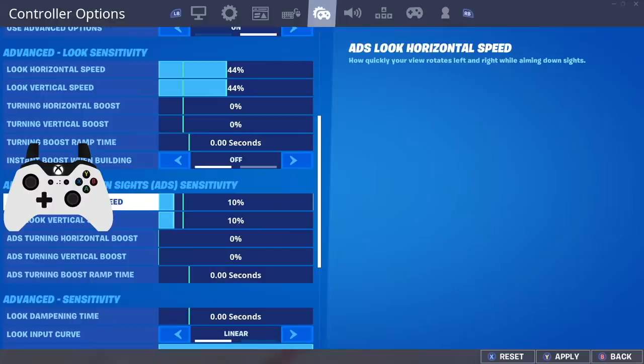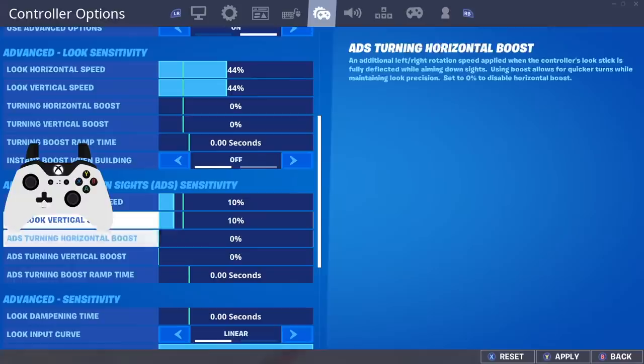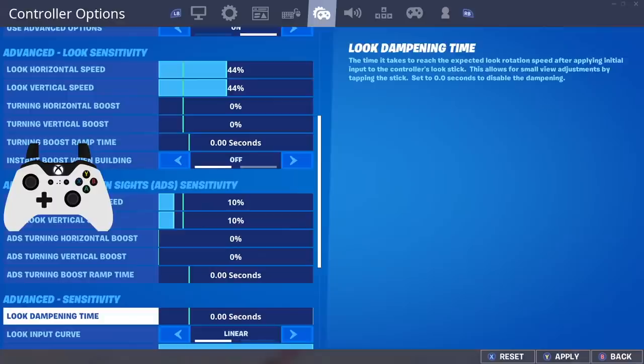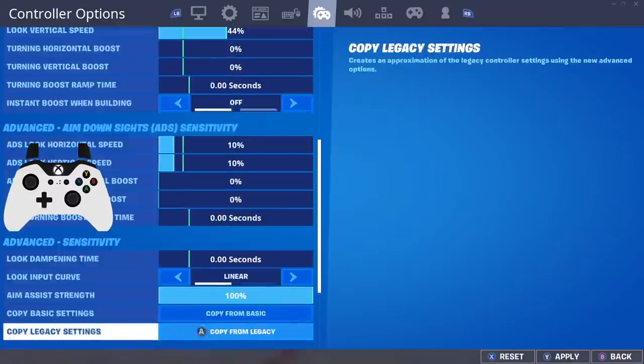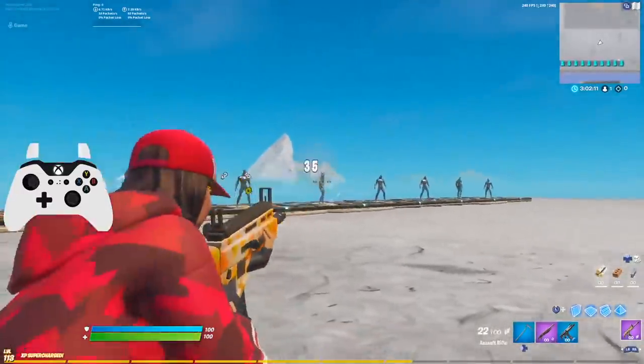For ADS sensitivity I found 10 to be the best — it's the right mix between hitting long-range shots and staying accurate at close range. I play with no look damping time, though I might move that up slightly since I'm missing more AR shots than I should. Foot control: if you have this setting on, turn it off — it adds input delay to your controller. Dead zones are at 10 and 9. Turning off foot control makes everything more responsive.